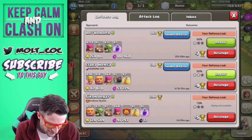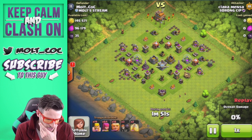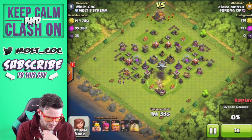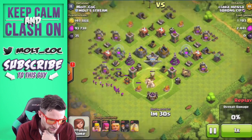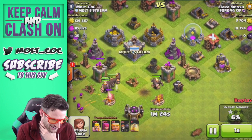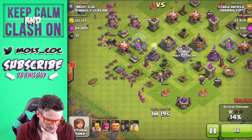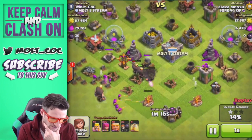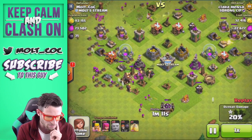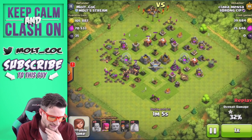Let's watch this other one - a Town Hall 5 with a bunch of giants, archers, and some barbarians. We'll fast forward until he's done with the Town Hall. He drops down a heal spell for his giants and I believe I have some spring traps around here. There's a bomb - they stopped right on it - and there should be spring traps unless they've already deployed. I think they're right next to the mortars so he just barely missed them.